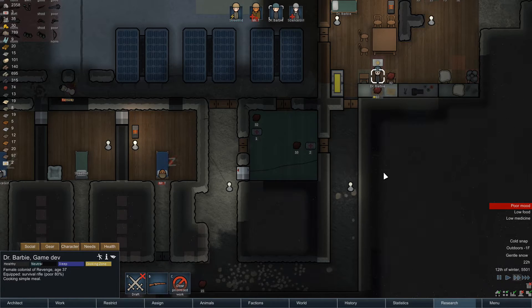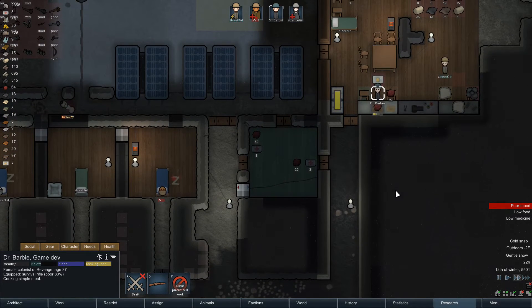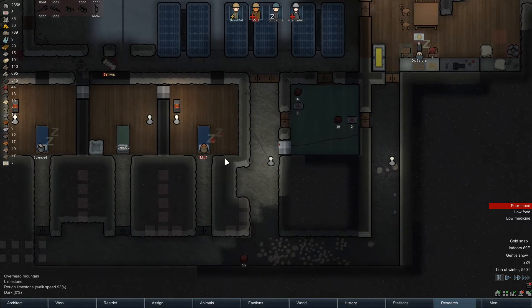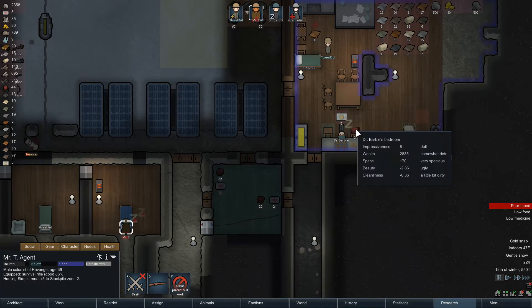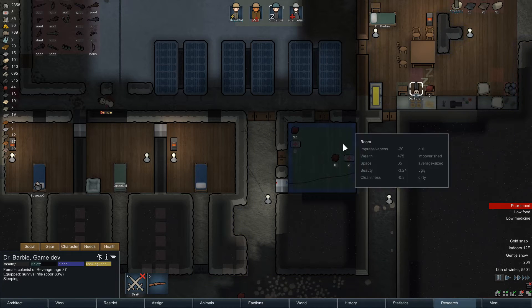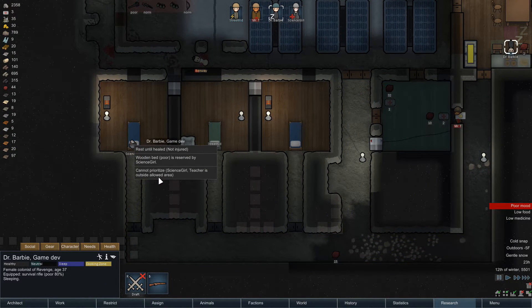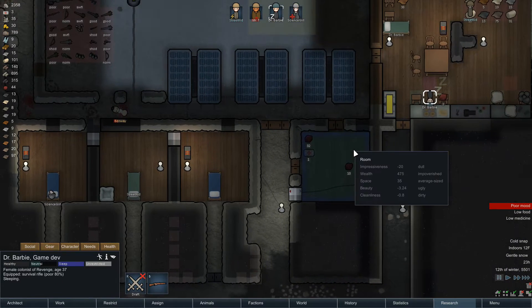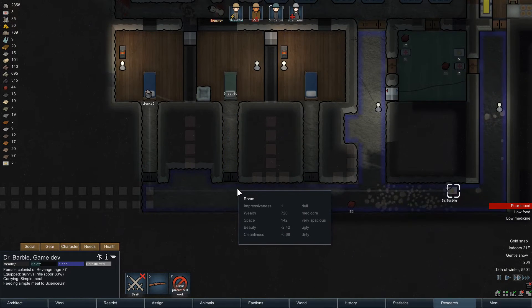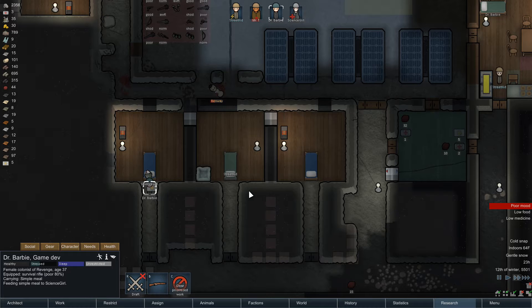She's probably gonna eat one of them. Cook up some decent meals! All right, there we go - perfect. Can you haul these at least? I don't care, just pick these up - haul those. Street Kid, I don't know what she's gonna do but she's got a problem. You need to prioritize Science girl. She's restricted so we're gonna unrestrict her. Prioritize feeding her and then she'll probably treat her.